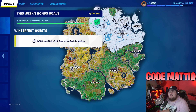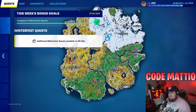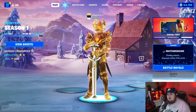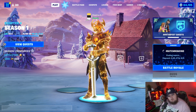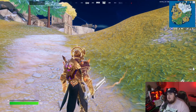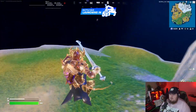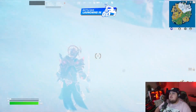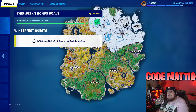The first challenge is a stage challenge: Play Matches. Stage one starts at 1, then 3, 10, 15, and 25 — so five stages total. All you have to do is play matches. I recommend just going into a game and leaving because that should count. Team Rumble is also pretty fast, and bot lobbies work too. You just need to go in and out, but you do have to do 25 total.